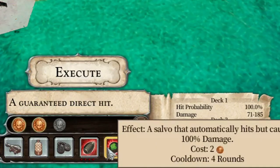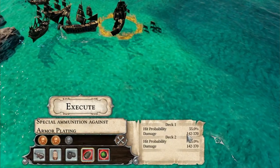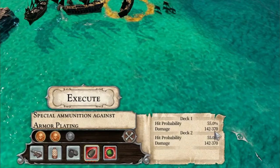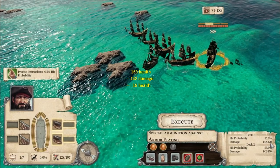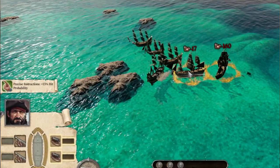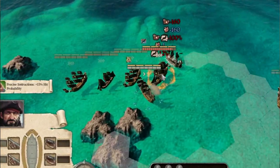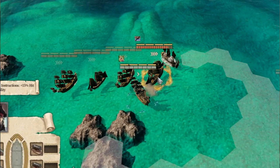The carronade does 71 minimum and 185 top damage, but the armor adds even more health to overcome. However, if we have the armor piercer skill leveled all the way up — that does double damage — raising us to 142 minimum and a whopping 370 max damage on a full crit. This has a high chance to sink the ship in one turn. And it worked: we sank the ship of the line with 160 health, and even damaged another ship of the line in the line of fire — with the carronade, precise instructions, and armor piercer combined.